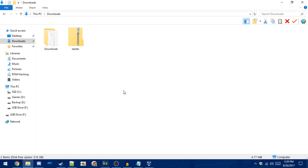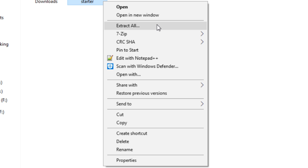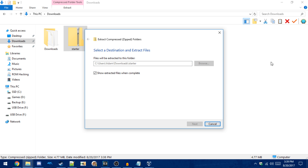To start off, you want to download it and extract the homebrew launcher to your 3DS's SD card like this. I'll have all download links in the video description below, so make sure to check that out.